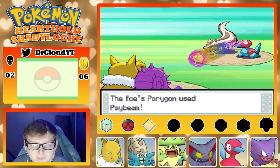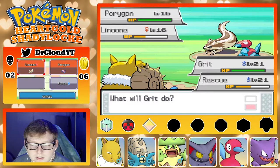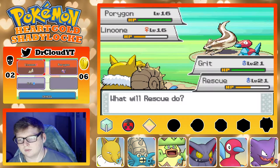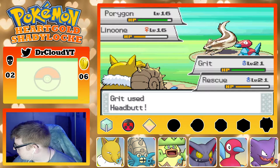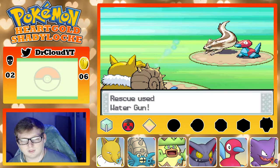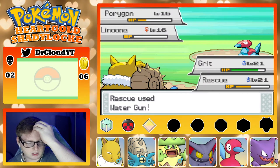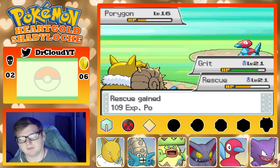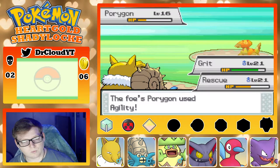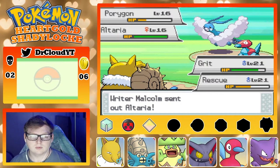I keep remembering bits and pieces of what I was saying and then it's just gone. Let's go look into the Porygon. Oh, Autumn — did you come to apologize to the people for knocking down my computer screen? He didn't even Leer me or anything — he just straight up did it. Did he use Headbutt too? I think so, I'm not paying a ton of attention.